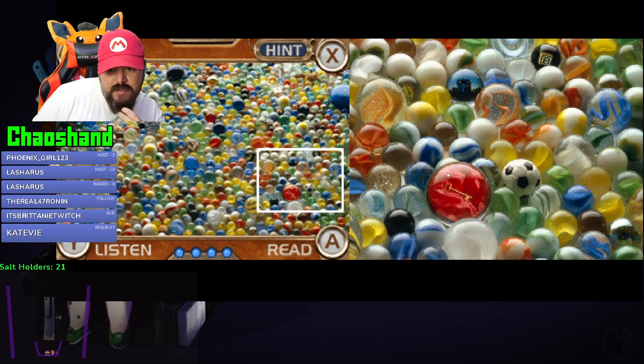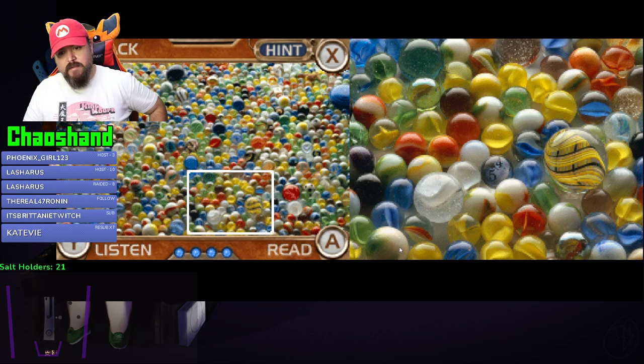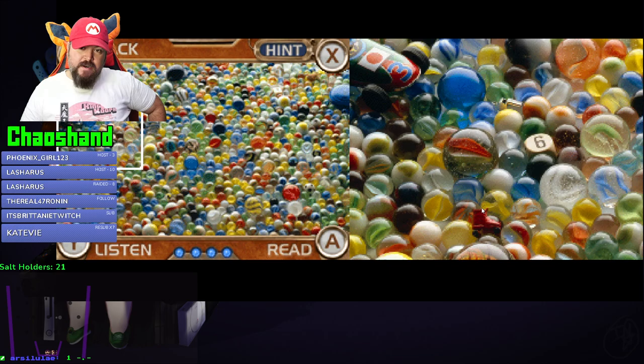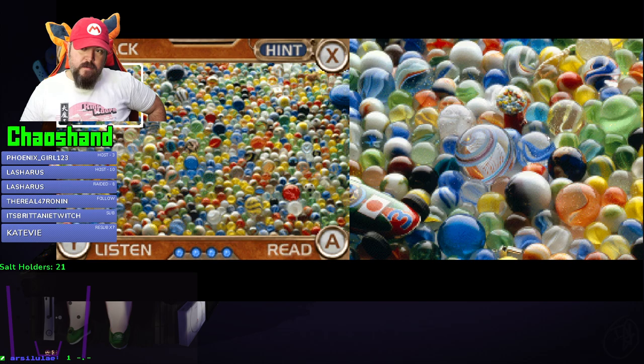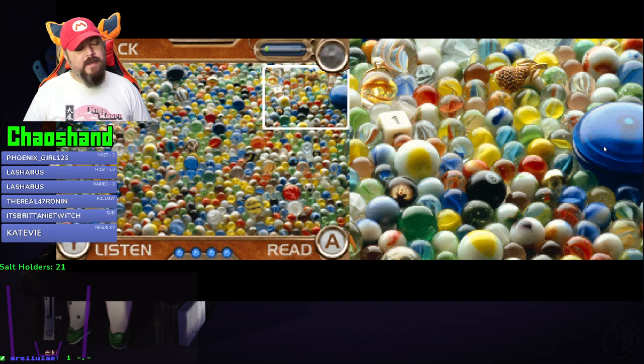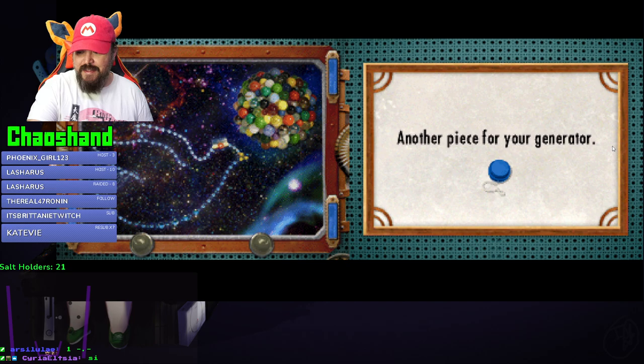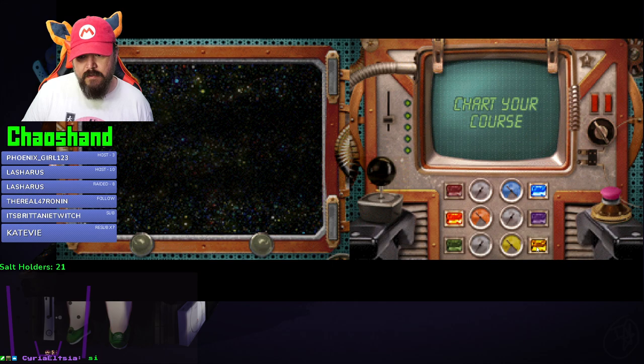So many marbles - dang! I guess I should look for anything that seems out of place. There's a cat - oh, a cat tail! Aha! A yo-yo. So many things. Why am I hurting myself right now? Wait - is that giant thing a yo-yo? That's the yo-yo! Another piece for your generator - it's the yo-yo!